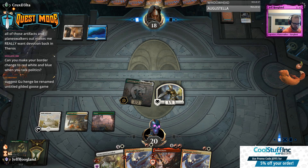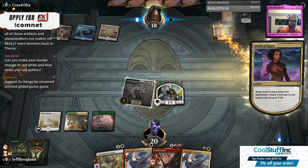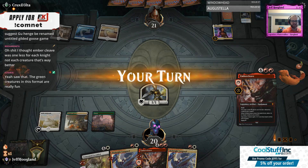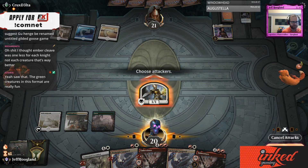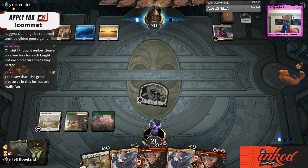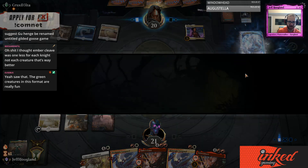We played a Temur Fires deck yesterday and Fires was poop. But it made me think maybe a Temur deck that's just green-red haste guys with a Oko splash could be okay. For each creature attacking — alright, I'm off this.